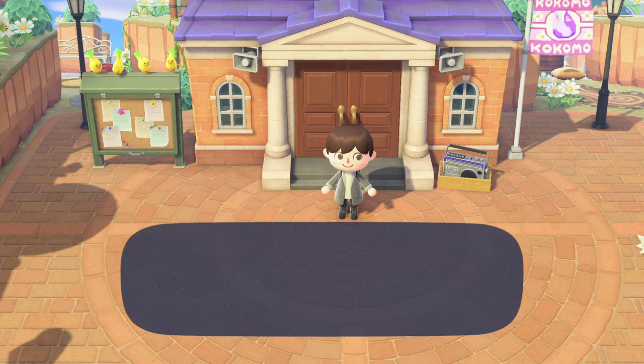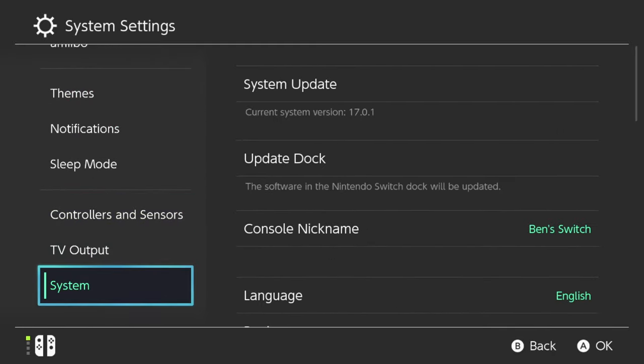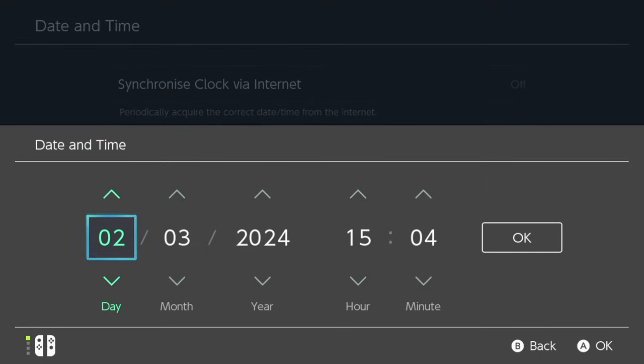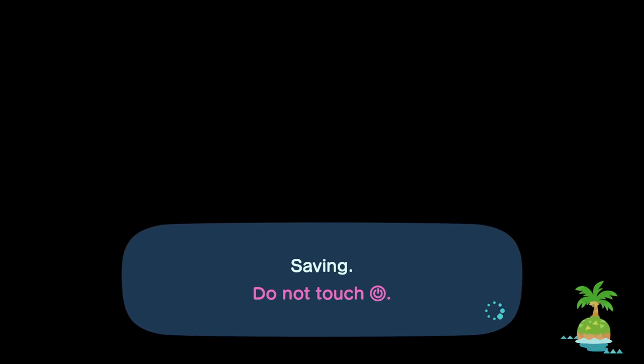I know not everyone wants to time travel, so this tip may not be for you — but if you do, an easy way of time traveling in the game isn't to close out. Simply press the minus button to get ready to close, then press the home button, go and change the time on your Nintendo Switch as you usually would, go back into the game, and save and close by pressing the minus button. A lot of people change the time and then completely restart by closing the game, but you don't have to. As long as you change the clock while the game is still open and then press that minus button to save and end, that's a quick and easy way of changing the time.